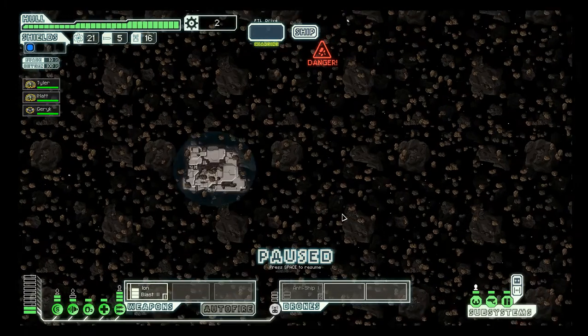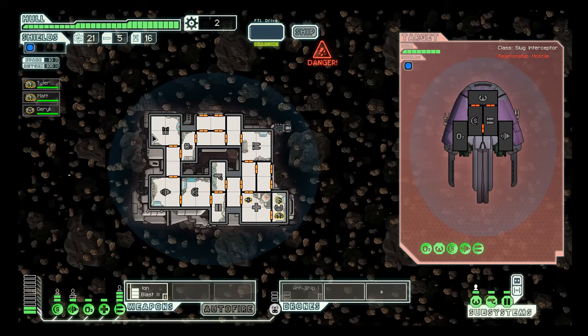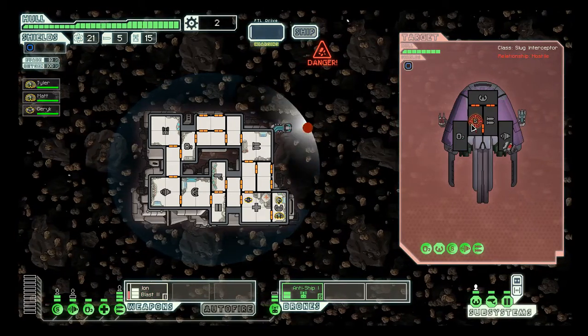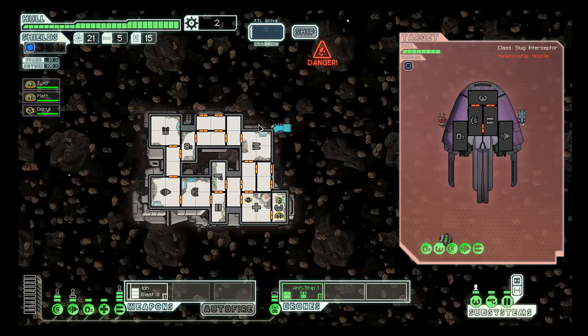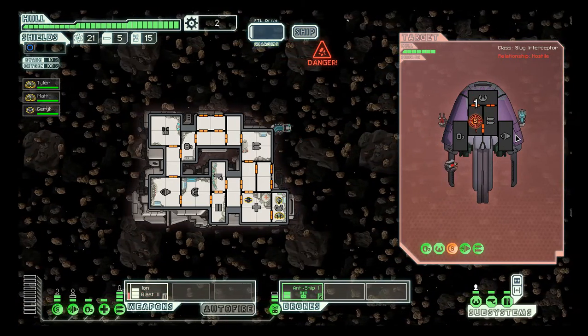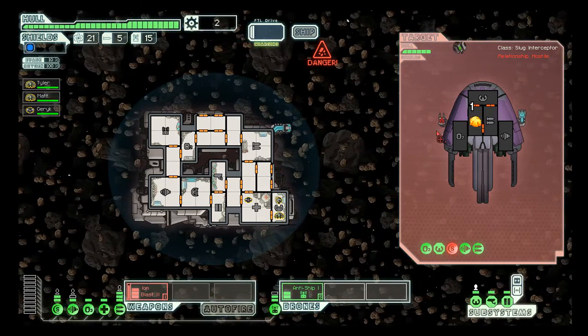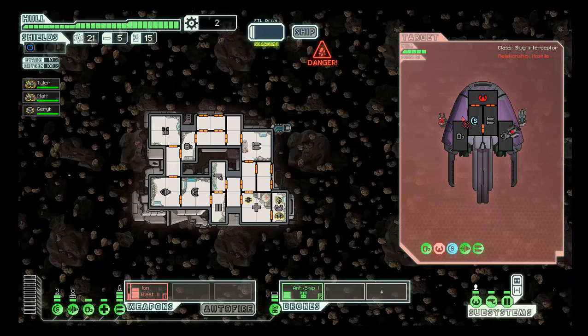What are asteroids, asteroids, asteroids? A pirate ship was lying in wait inside this asteroid field and immediately moves to attack. Power up the anti-ship and ion blasts at them! They're trying to kill me. Their shields are completely down.